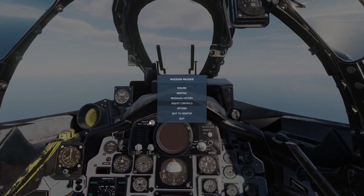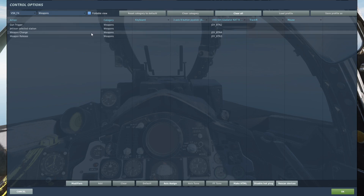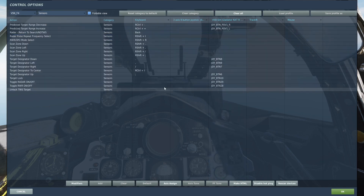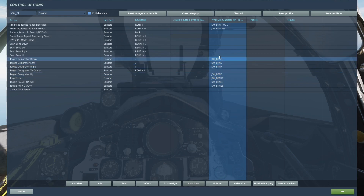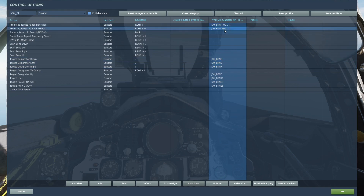Now with that out of the way, let's have a quick look at the controls we need. We're going to need weapon release, and under sensors we need toggle radar on and off, target lock, target designator up, right, left, and down, and we also need predicted target range decrease and increase.